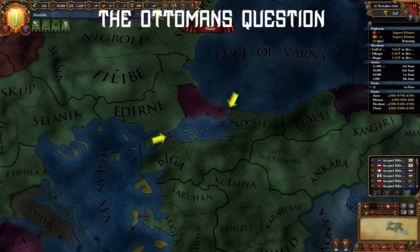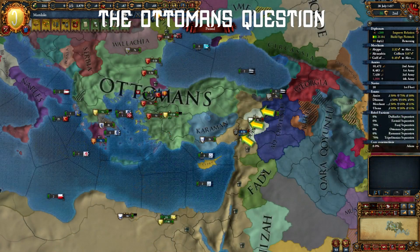That includes their capital, Edirne. Plus, Ottomans will stomp your Vassal Byzantium and siege them, resulting in even less war score for you. So make sure you have an ally in the north. Best time is to attack them when they are already at war with Europeans. You can take some Anatolian provinces to block their expansion, and if you want, you can give some provinces back to Byzantium as well.